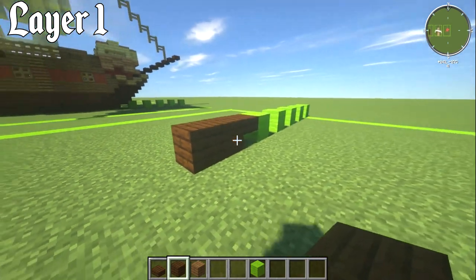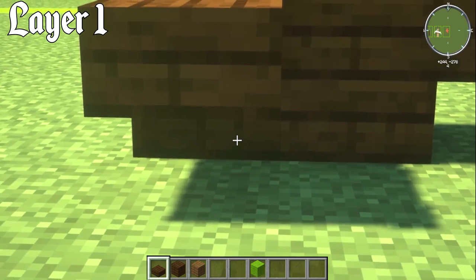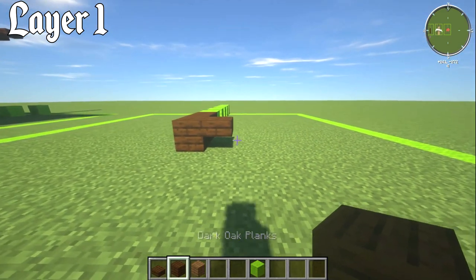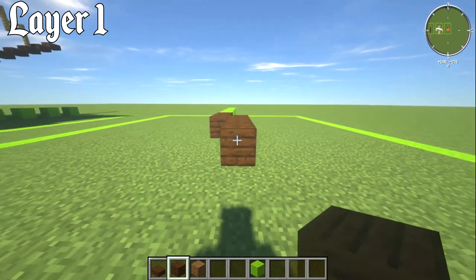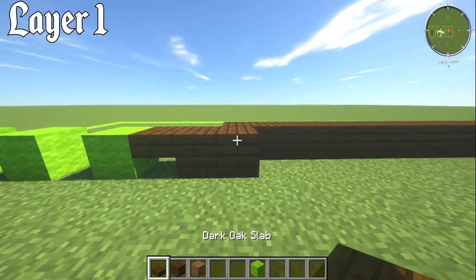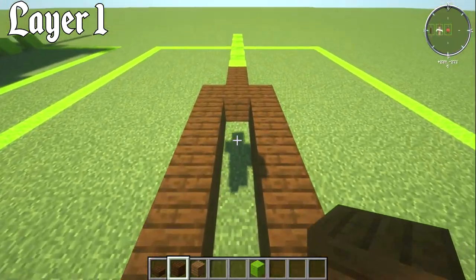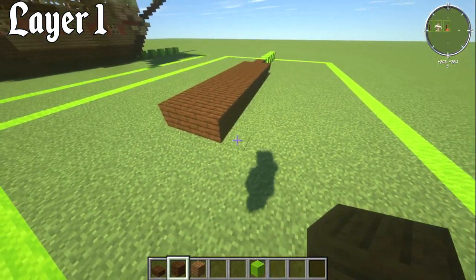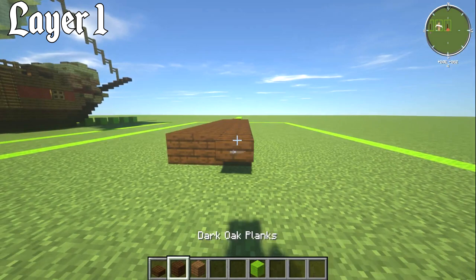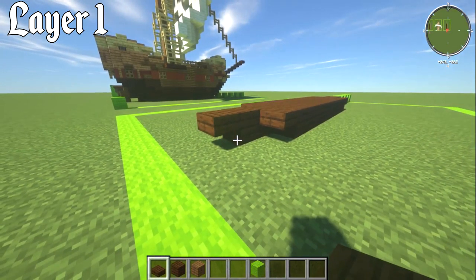On the side place a dark oak slab, then behind this go 10 blocks backwards. On the other side again, put a slab and then 10 blocks. Fill in the middle — 10 blocks across. On the back grab the slab again, put a slab on the back of this bit, then two blocks, then another upper slab on the back of that.